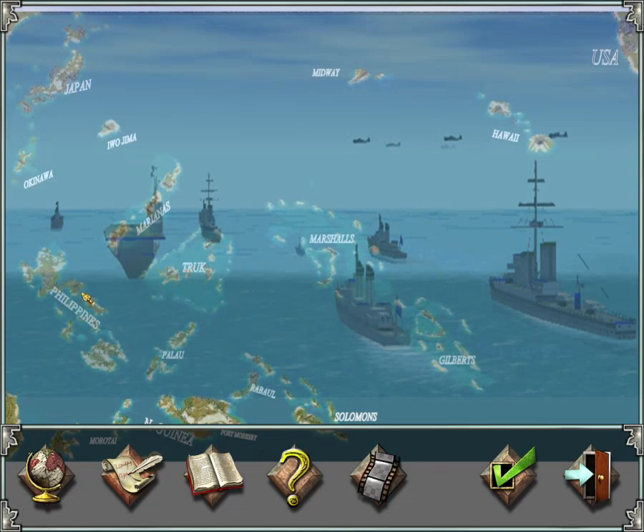The Philippine Islands include Luzon, Samar, Leyte, Mindanao, Panay, and Negros. There are the Palau Islands — the biggest one and smaller ones in the south — and Morotai and Maluku. There's Rabaul on New Britain and New Ireland, and New Guinea with Port Moresby, plus Kavieng.